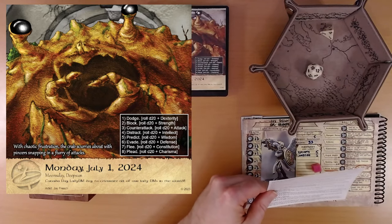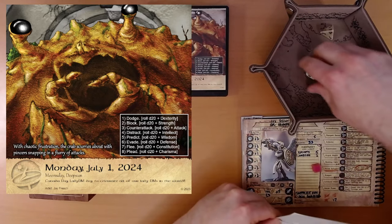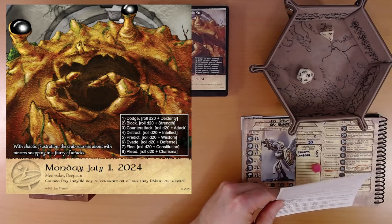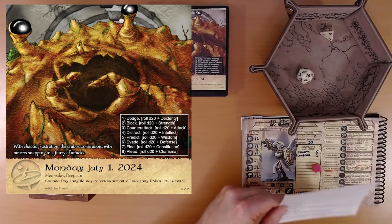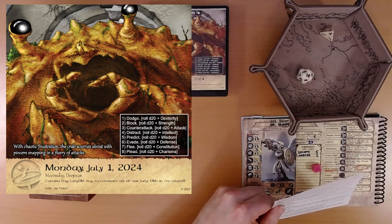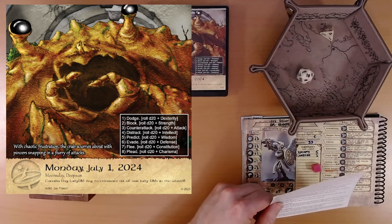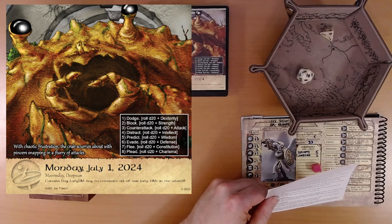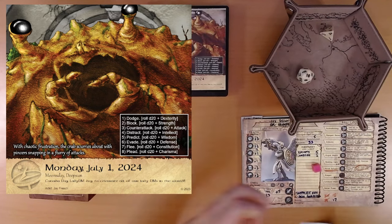Last but not least: plead. That's a D20 plus charisma. 16, and our charisma is plus two — that's 18, the best result. Your plea seems to stall the crab's attack, briefly. Karkinos strikes at you in one last powerful move. Its massive claw breaks through the wall of the rotunda and cripples the foundational structure of the temple. The stone ceiling collapses down on the crab while you retreat to safety. The crab is battered by the falling stone and rendered unconscious. Excellent! I think we defeated something else — that drill beetle — same kind of story.